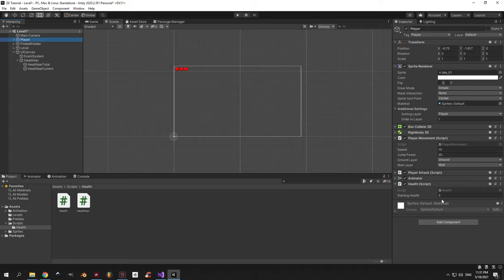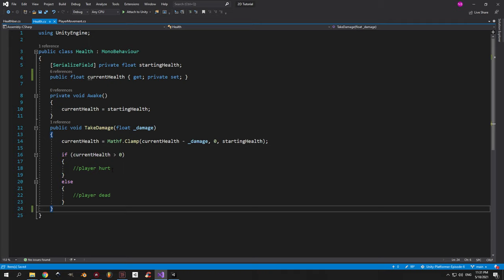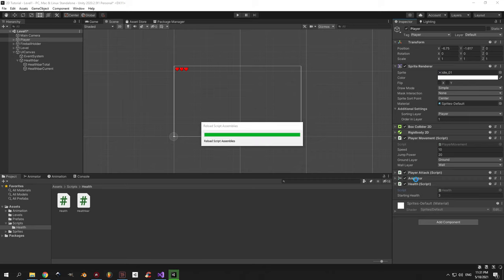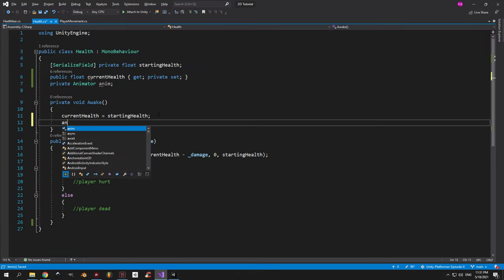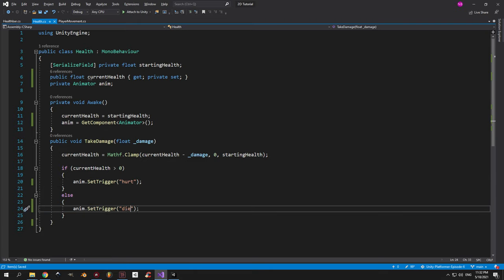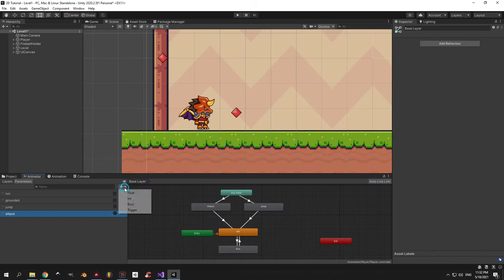Now let's implement some player animations so it looks like the player is getting hurt or dying. Open the health script and delete the update method — it was just for testing. We have two scenarios: when the player is getting hurt and when the player is dead, so we'll need two animations. To play them we'll need a reference to the animator, which we can grab using the get component method. We'll use the new animator reference to set a trigger for the hurt animation and for the die animation. Go back into Unity, select the player object, open the animator window and create two new triggers: hurt and die.